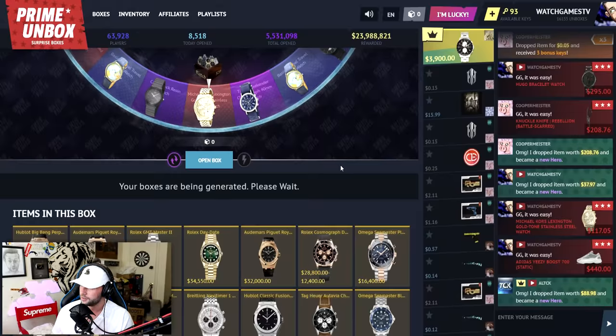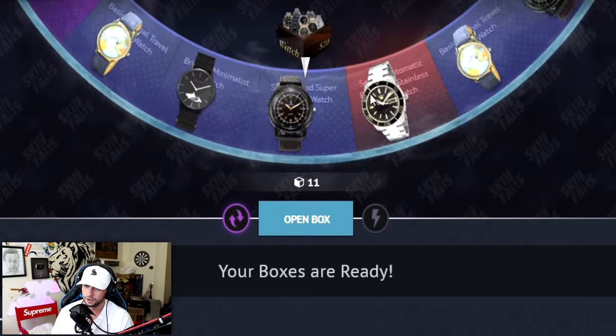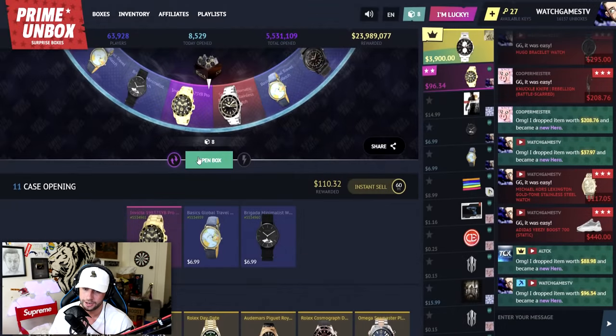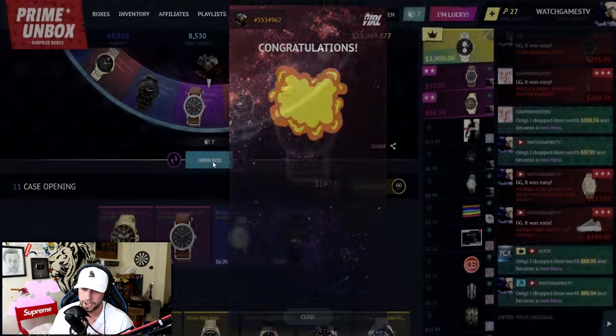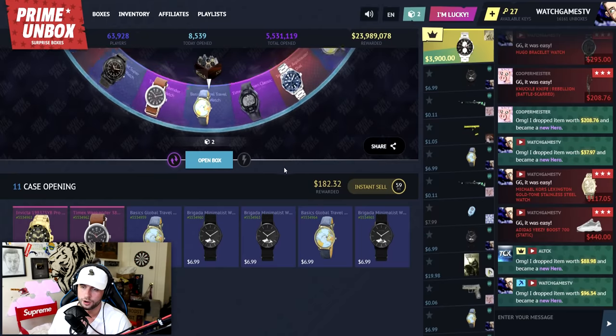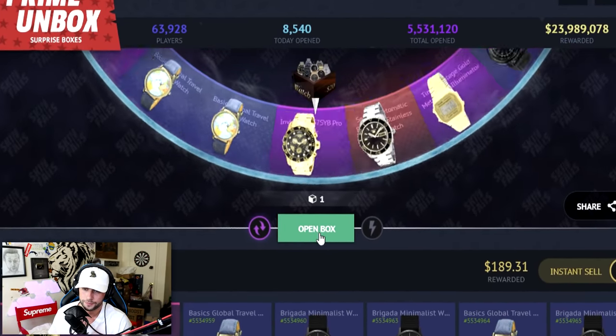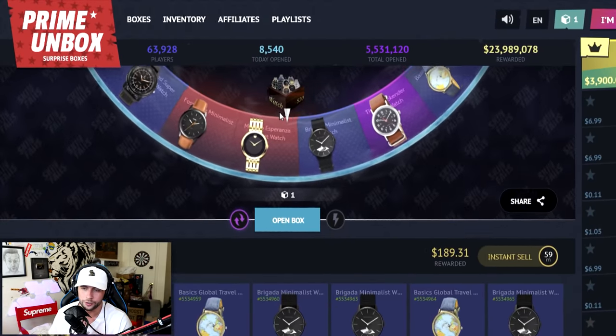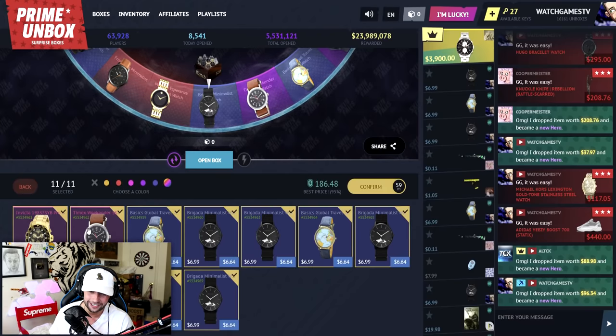11 Watch cases — all in, hoping for a Rolex. I see a gold — don't do this to me! Never mind, trash case. Got a nice Gucci watch though — 96 dollars! Two pinks back to back — I'll take that. Two cases left: we need a red. Oh — not the World's Watch! Please, there's a thousand-dollar red right there — just missed it. Insta-sell. Okay, I'm good with that.